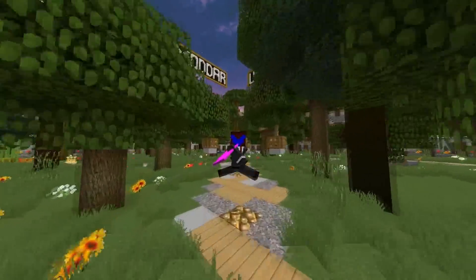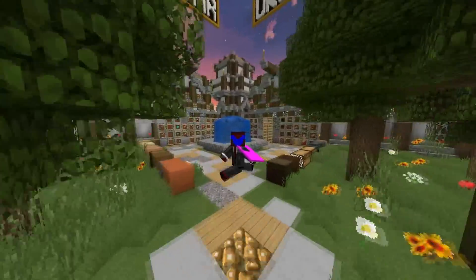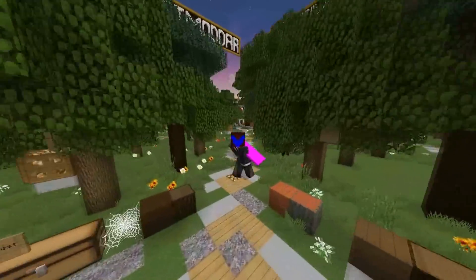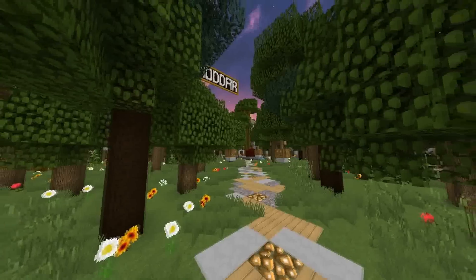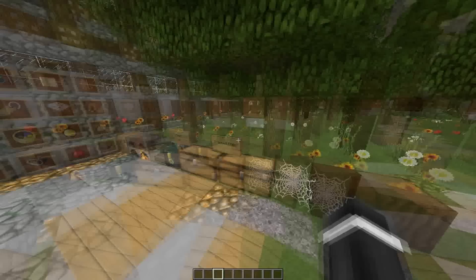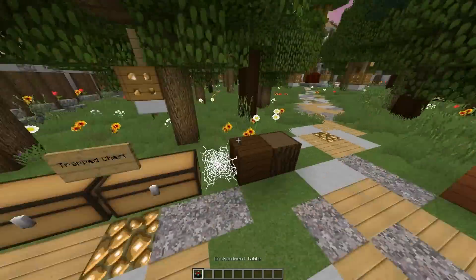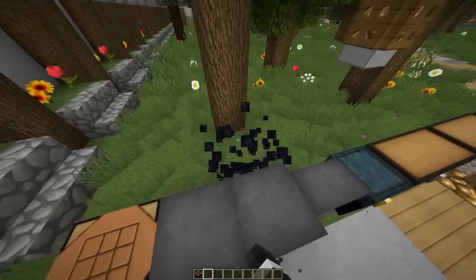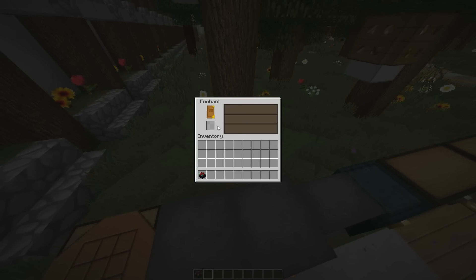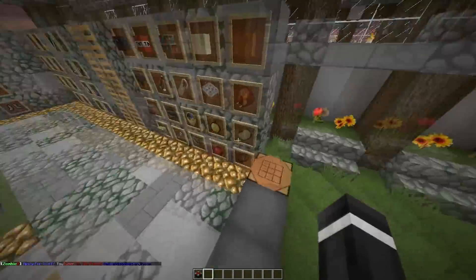Downloads will be in the description below as well as server info and all my social networks. I'll just go to the clip where I showed the 1.8 actual enchantments. There's the enchanting table - it's not a 1.8 version inside of here, which I should quickly update before I release it for you guys.